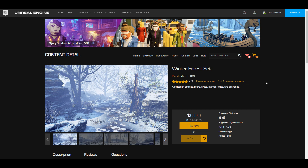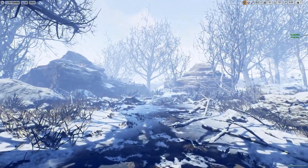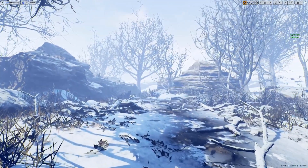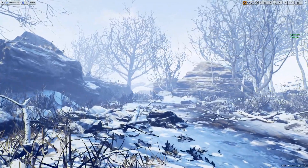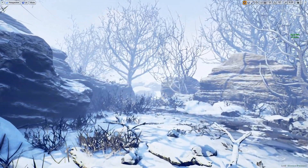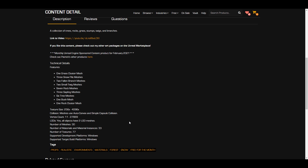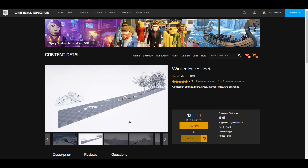Last but not least is the Winter Forest Set. This is a collection of trees, rocks, grass, storms, twigs, and branches that you can play with to set up an entire winter scene. It includes about six tree meshes, seven rock meshes, three different snow piles, and a total of 30 different meshes. Collision is automatic as well. All objects have two levels of detail, which is very nice for optimization and will come in very handy for game creators.